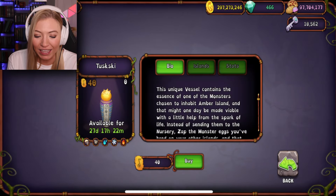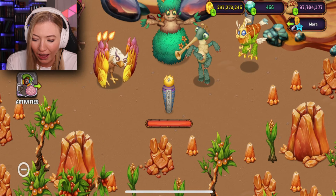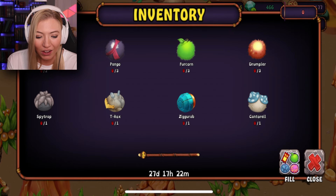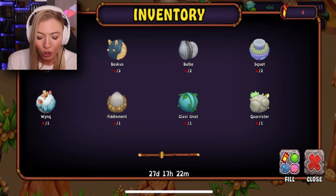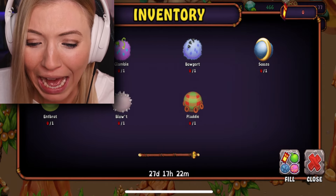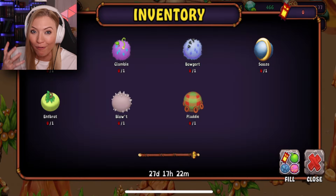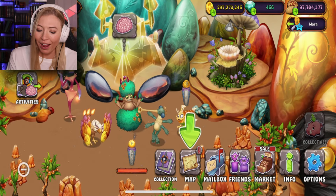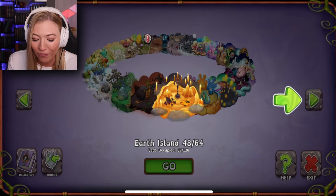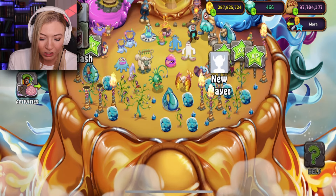Tuskski is very expensive — 40 Amber Bits tokens. And this takes so many monsters; it's like one of every single monster in the game. But my Amber Island is already sounding super cool and I'm very excited to get this guy. So we're gonna start off on the Fire Oasis. Thank you all so much for lighting my wishing torches — I appreciate your help so much in the game.